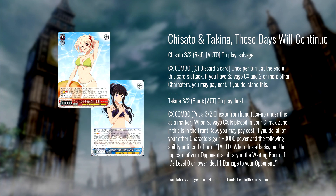Next we have a two-card level three combo, starting with the Chisato 3/2. On play, salvage — it combos with the salvage trigger. Pay three, pitch one at the end of this card's attack to restand this, as long as you have two or more other characters. The other card that pairs with the same CX is the Takina level three.